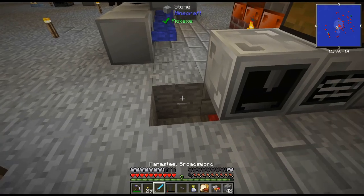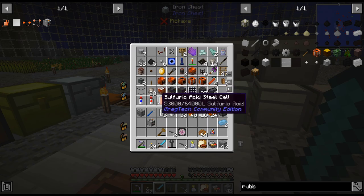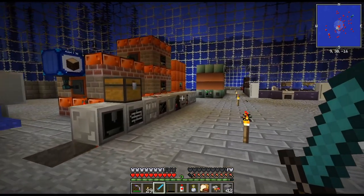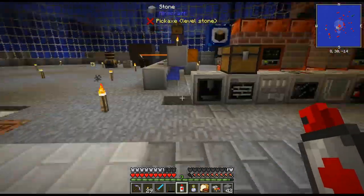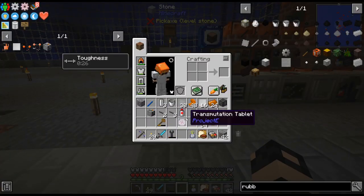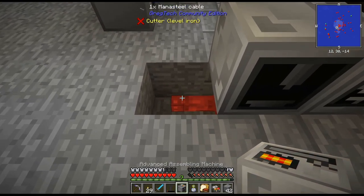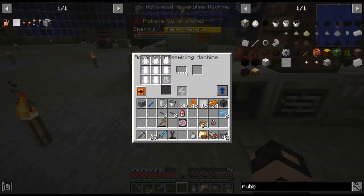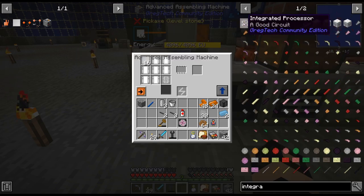There we go — there is our assembler. The layout is a bit weird but eventually all these machines are going to get replaced by whatever tier I decide to make all my auto-crafting. There is our assembly machine — now we can actually use these. I wish I could have done this before, but yeah, now we can get the integrated circuits.